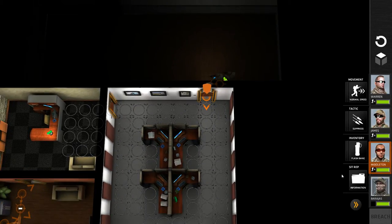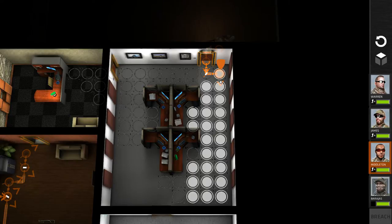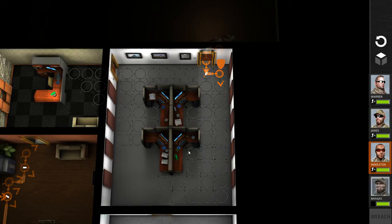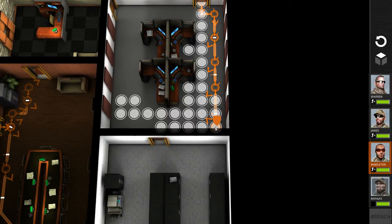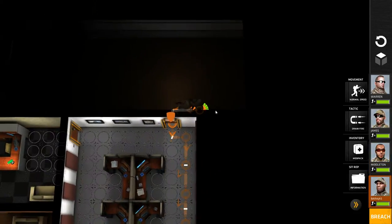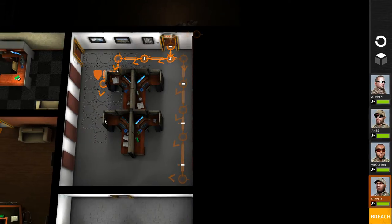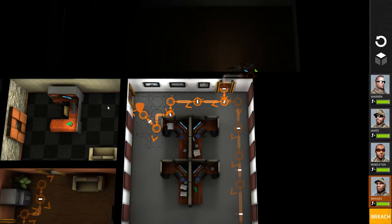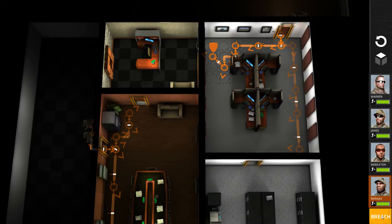I've got Middleton and Barajas on the other side. I want to secure that side of the room — I can look into two circles but not the third, so I push up to try to clear it in one turn. The weapons I'm using are M16s, which are not silenced. You can get silenced weapons later in the game, which gives you a tactical advantage. With all my units set up with their waypoints, let's breach it.